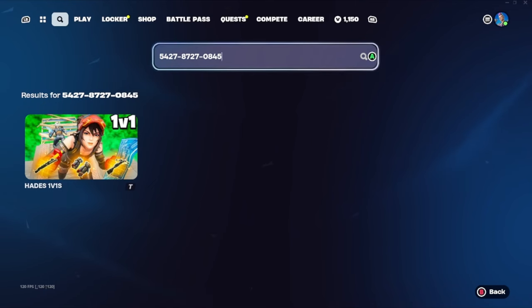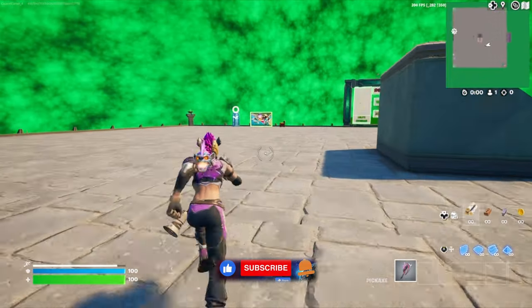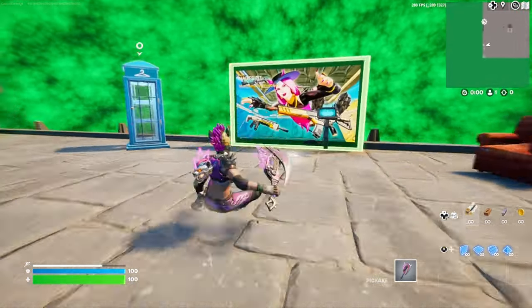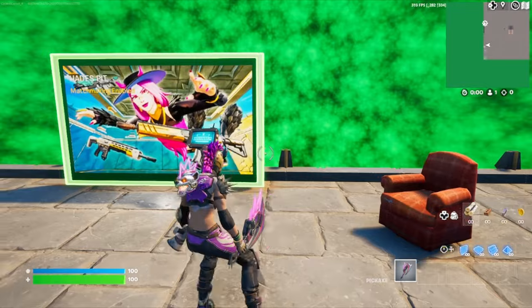Go ahead and press play, let's get this started. Now that we've loaded into the game, the first thing we're going to do is go ahead and run over here to this Hades pit sign. Go ahead and press play — this will take us to the map where we're going to find all of the XP.